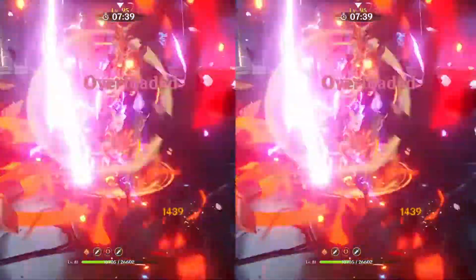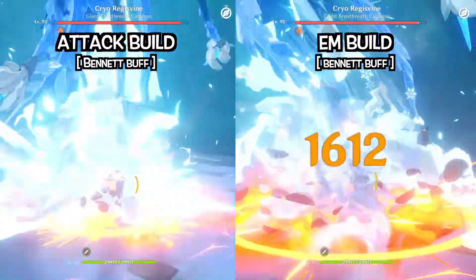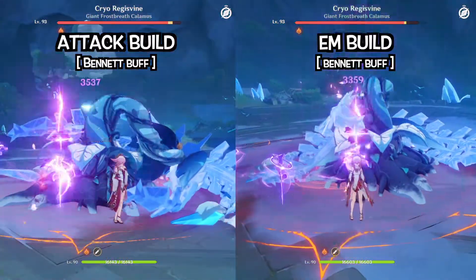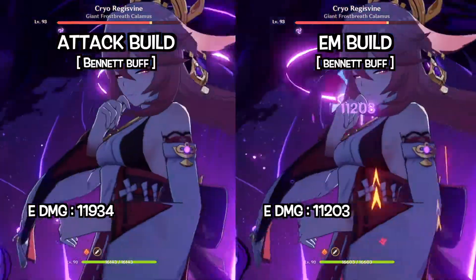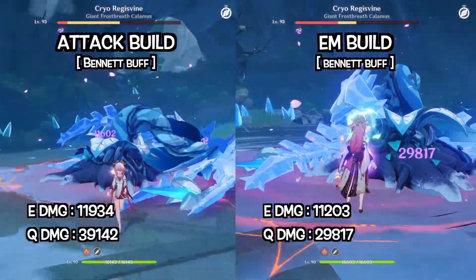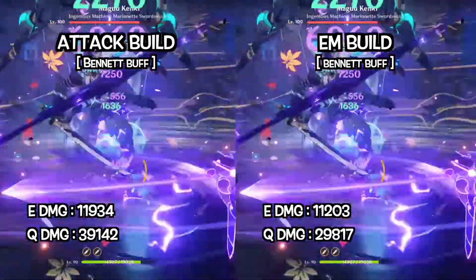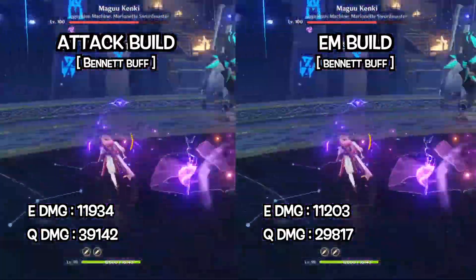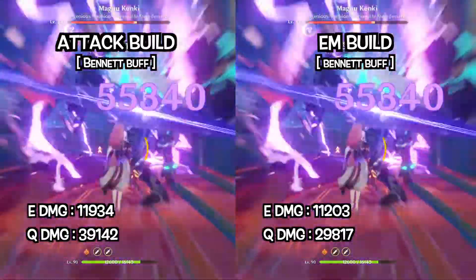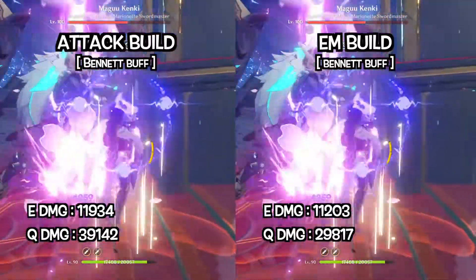Let's see what happens when we buff Yae Miko's attack. The elemental skill damage from the elemental mastery build has improved, but it is still slightly lower than the attack build. However, the burst damage from the attack build is way higher than the elemental mastery build. So, the winner of this match is still the attack build.